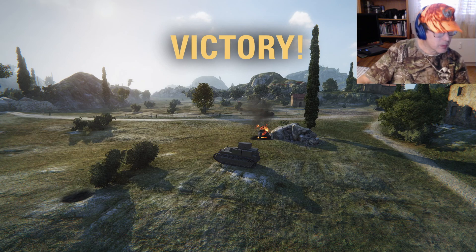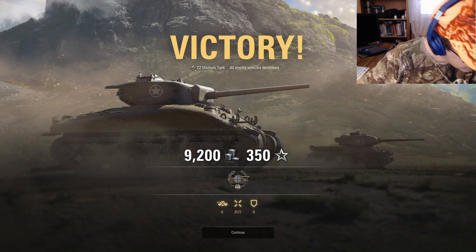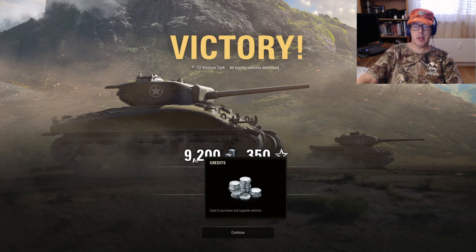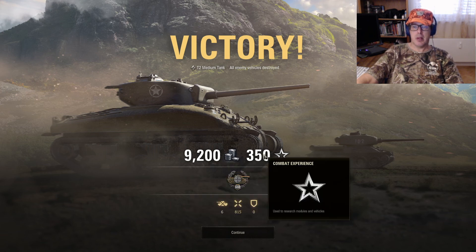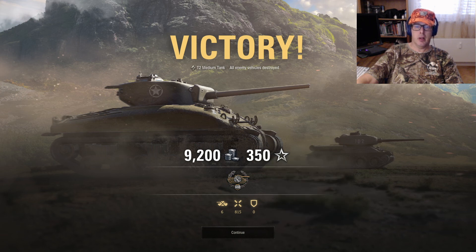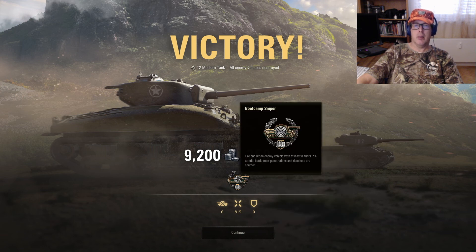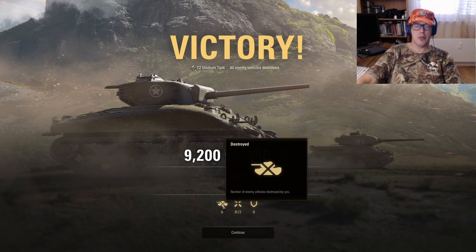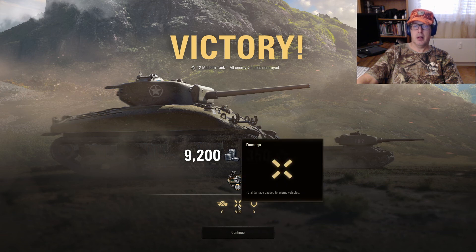So that's basically what you're doing here. This screen is showing you: you've earned 9,200 credits, you've earned 350 combat experience, you've gotten a medal — Boot Camp Sniper. You got six kills, total enemy damage 815.